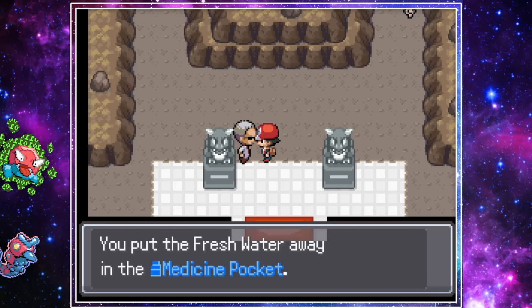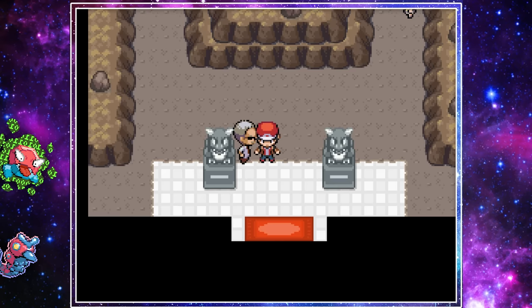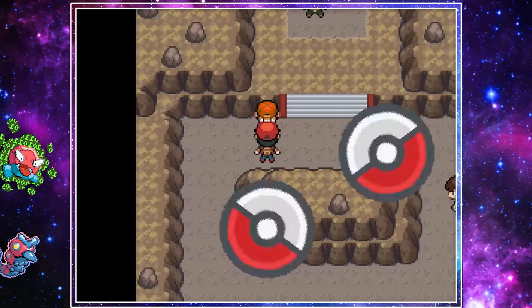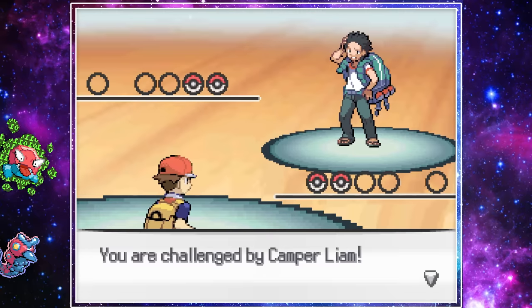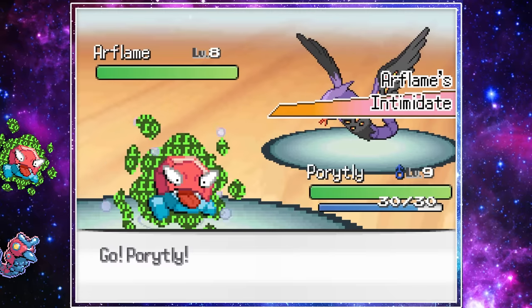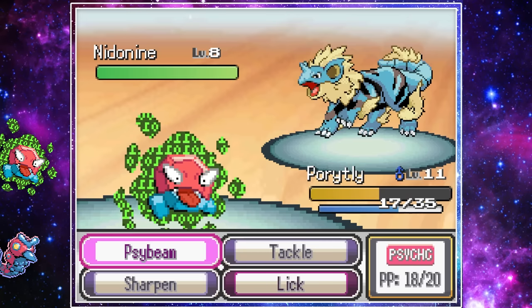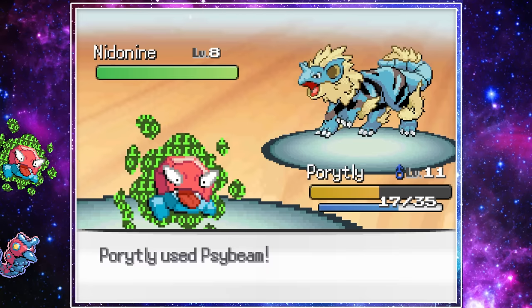With our two new members on the team, we headed off through Viridian Forest and to Pewter City, where we could grab our first badge and face Brock and his poison types. And before you start running to the comments to say Brock's a rock type gym — all gyms, trainers, and encounters are randomized.